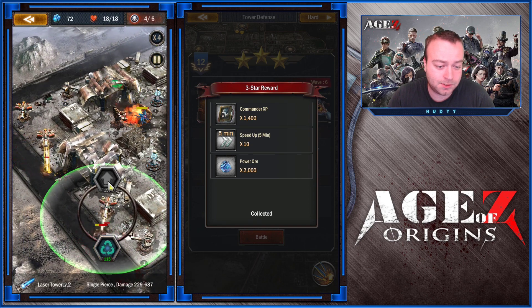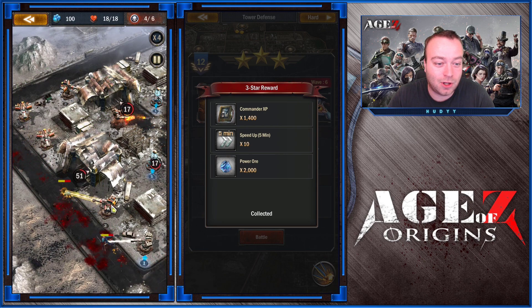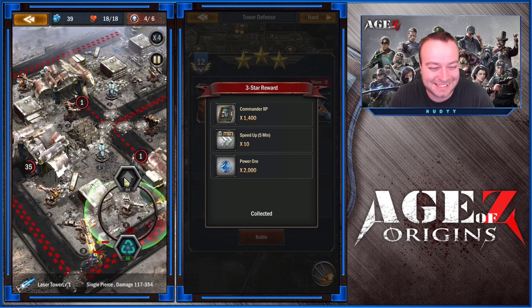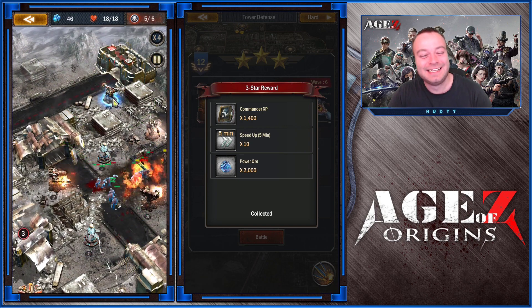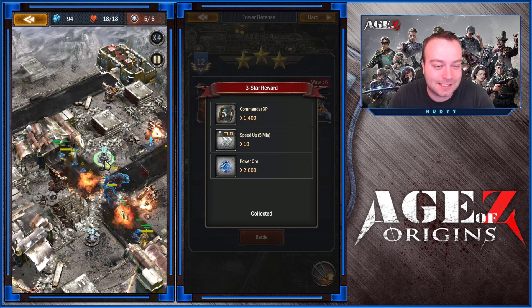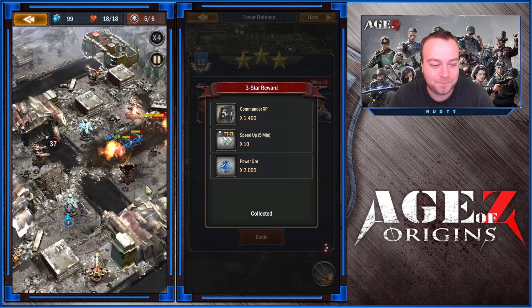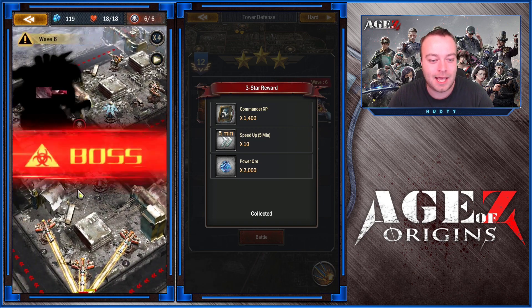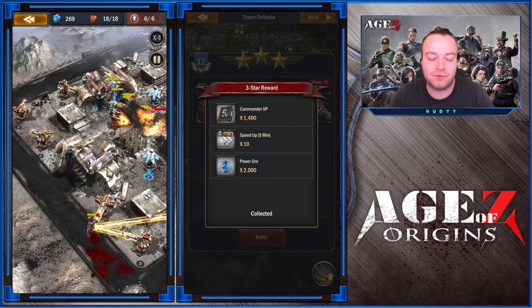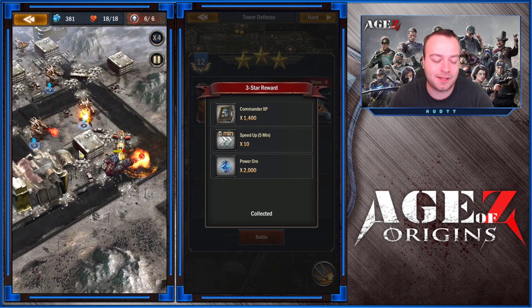Just build those lasers and keep leveling up. Enjoy the slaughter — the zombies have no chance. I didn't even need the last laser tower at the very end. Honestly, this level is one of the easiest ones in a long time.